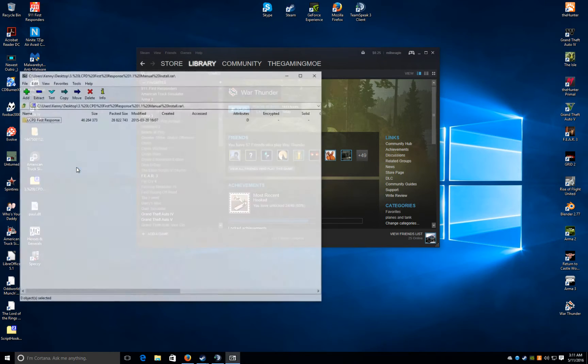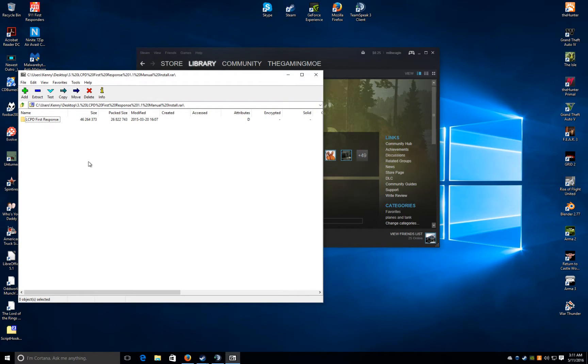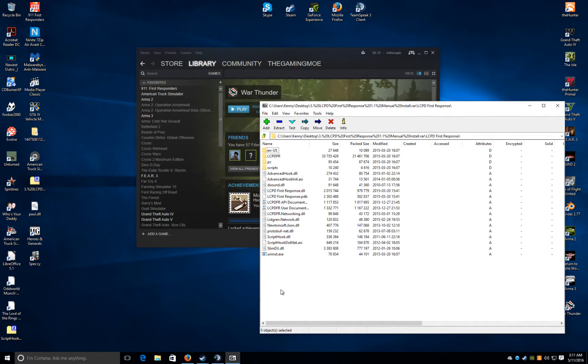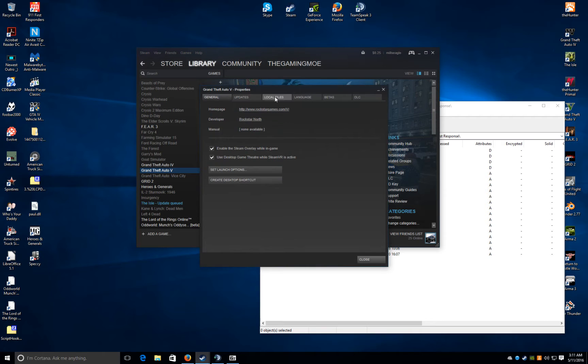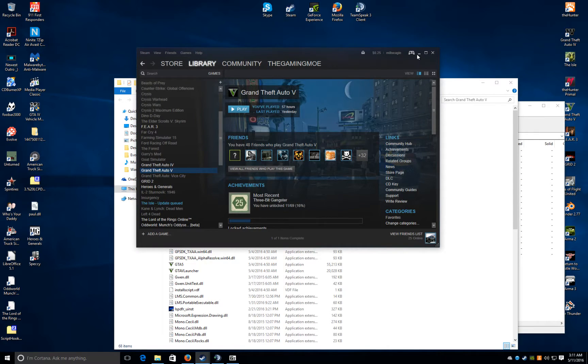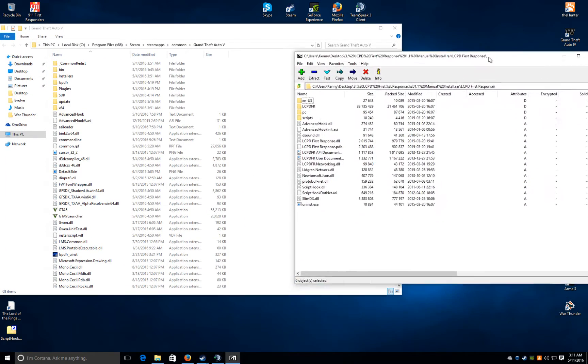It's gonna look just like this. These are what the files look like in RageHook — there's a file you don't put in, you take all of this and grab it. Come to GTA 5 properties, local browse. That's what it's gonna look like.